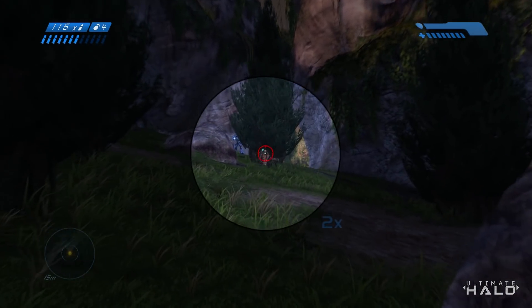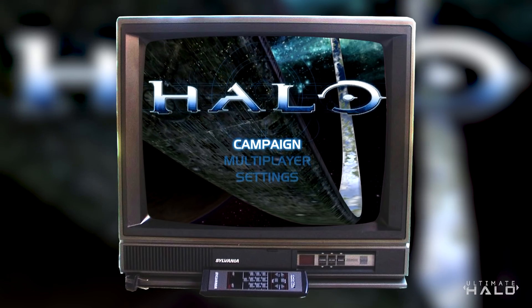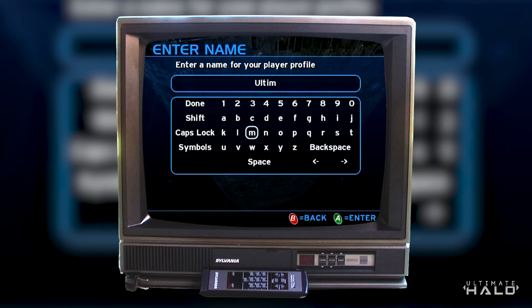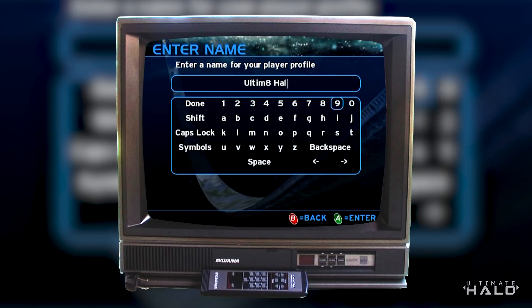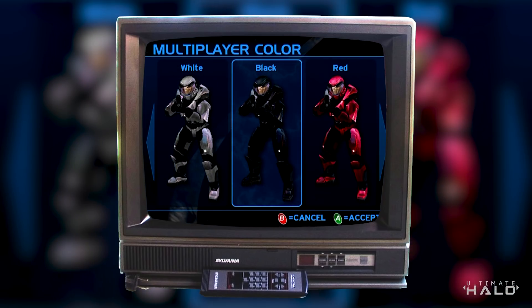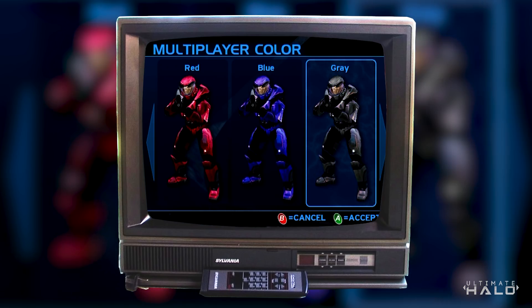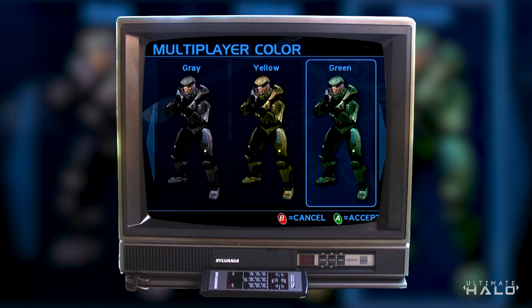In Halo Combat Evolved, the truthful answer is you don't. Halo CE was the baby of the franchise, so we'll give it a pass. Literally the most you could do is change the color of your Spartan. There was a really deep black that I did enjoy, but still, it was a cool thing for back in the day and a good start in the right direction.